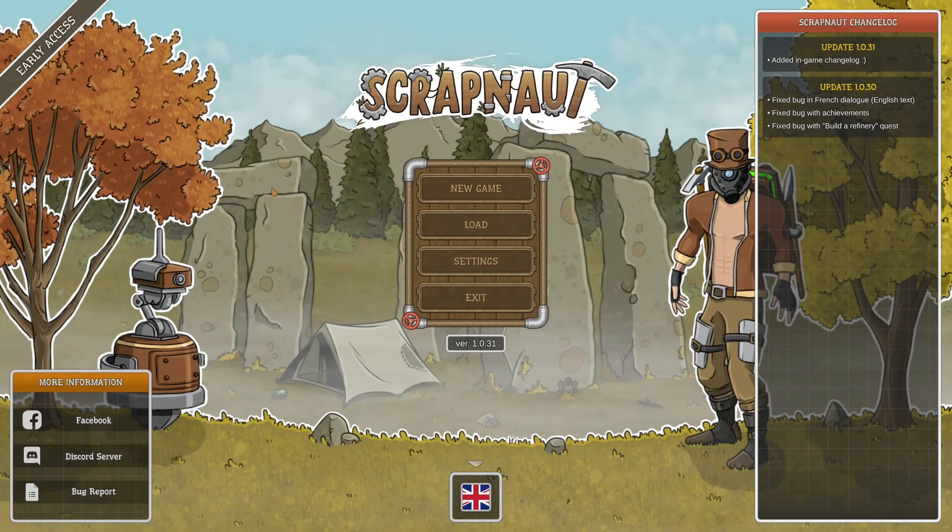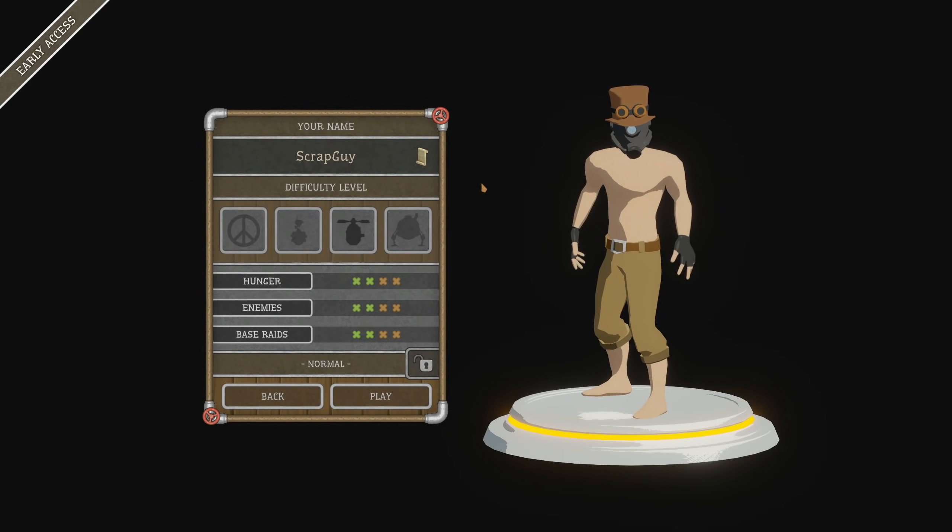What is going on everybody, Z here and welcome back to Scrap Knot. I played this a while ago and it was kind of like a demo first look kind of thing. Well it's available on Steam now, early access. I'll have a link down below, super exciting. Now if you don't know what Scrap Knot is, it's like a base building, survival crafting kind of thing and it's pretty neat looking.